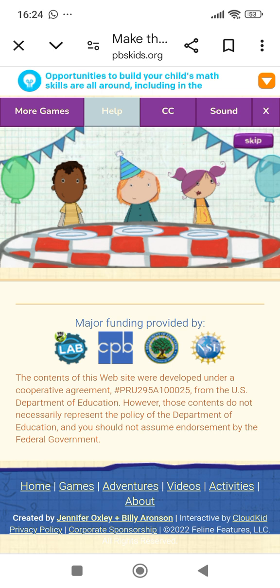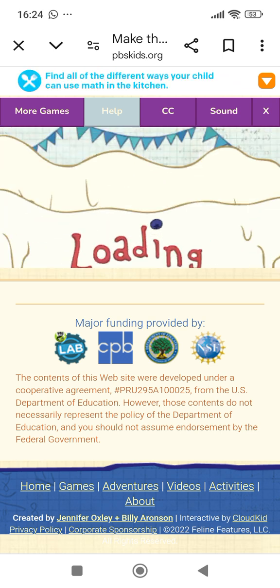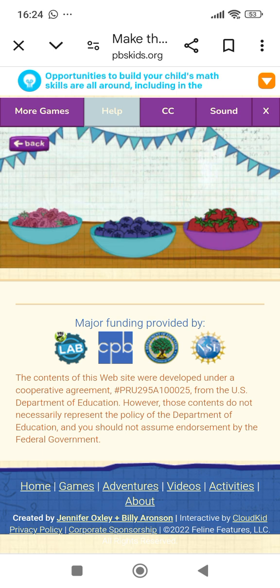We're having a birthday party for Pegarino! Everything's ready, but the cake — help me make one! First, pick a flavor. Tap on the cake you want to make. Ice cream cake! Now it's time for some toppings — tap on the fruit you want.